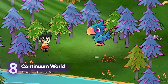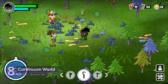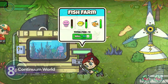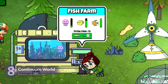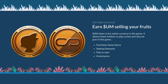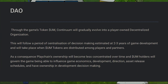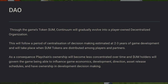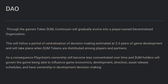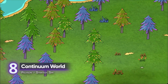Continuum World plans to develop a fun social network game based on the Farmville model, combining farming and MMO, topped with play-to-earn mechanics. Players can earn by cultivating their land, trading on the marketplace, participating in tournaments, gathering resources, and staking their UM token. The success of this game will rely on its community — as the game progresses, control of its direction, development, and in-game economics will be slowly handed down to token holders over an estimated two to three years. Continuum World will be playable on PC and mobile devices, with the beta version set to release in early 2022.